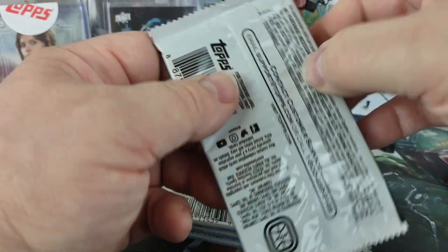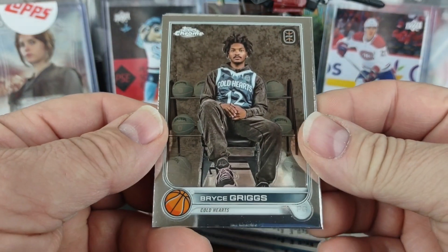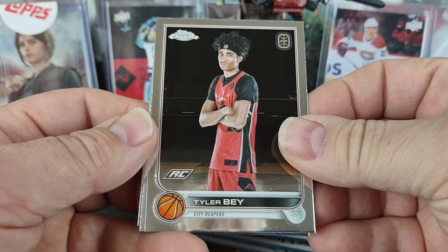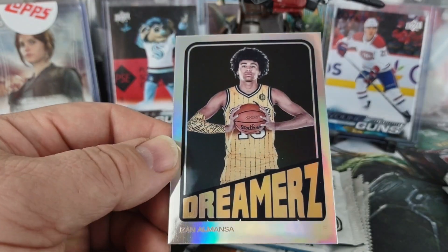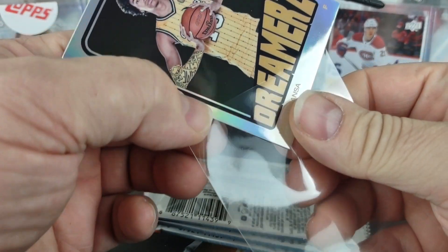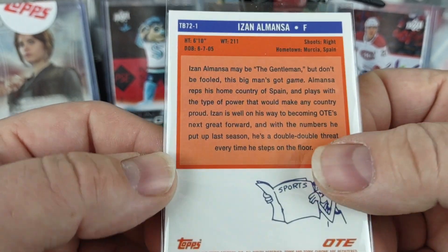I was kind of hoping to possibly see some OPE Platinum out in the wild, but nope. So you got Bryce Griggs, Ryan Bully, Tyler Bay, and that's a retro design — Zahn Almanza. I want to say that's a '72 design — yeah, '72.